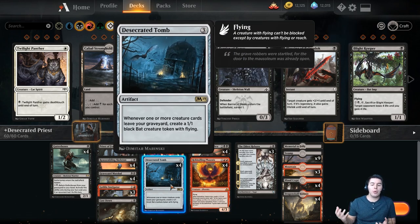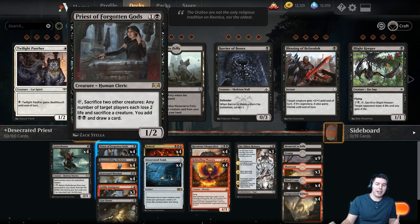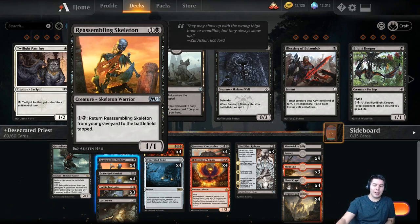Desecrated Tomb says: whenever one or more creature cards leave your graveyard, create a 1/1 black bat creature token with flying. We're creating lots of bats, which are also good fodder for our Priests of the Forgotten Gods to be sacrificing. We just create some really fun loops going on here.